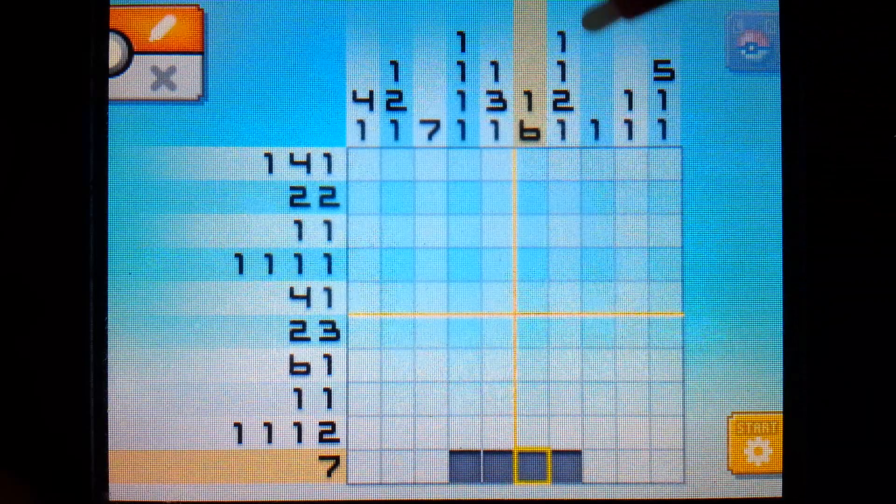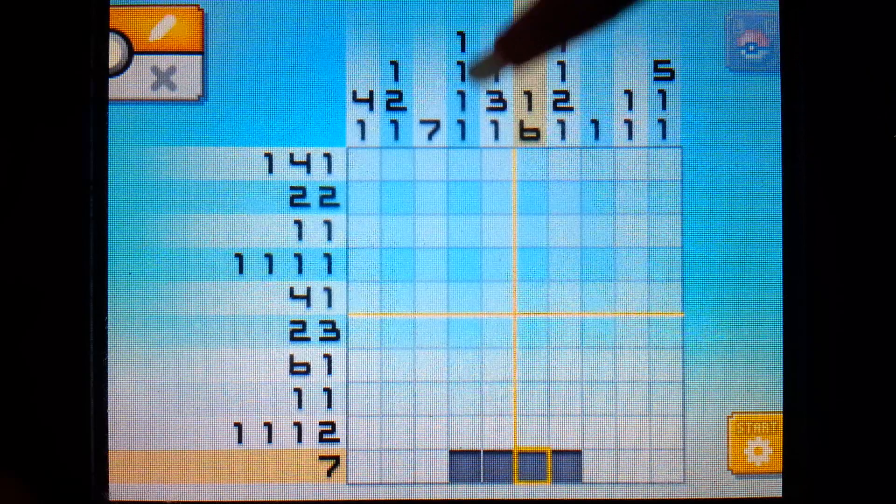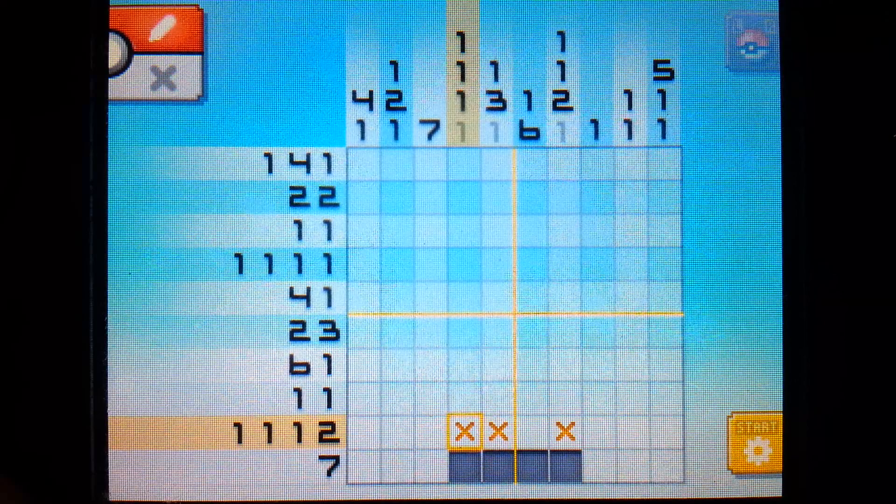Now what you want to do is take the information you have here and cross-reference it with the column numbers. You'll see three of these columns end in a number one, which means a single pixel is the last that can appear in that column. So we can take our little X and mark off those right now - it's going to help us build the puzzle a little bit more.